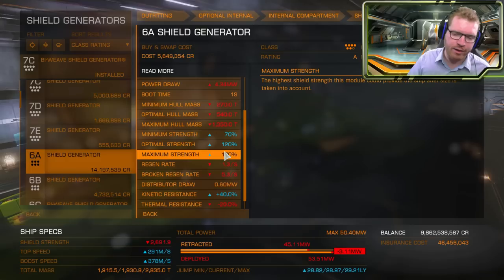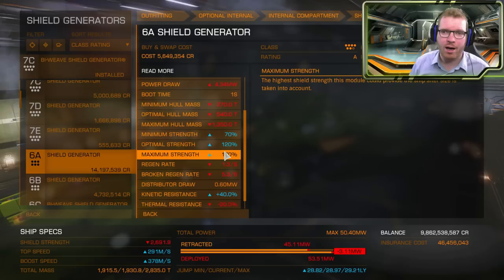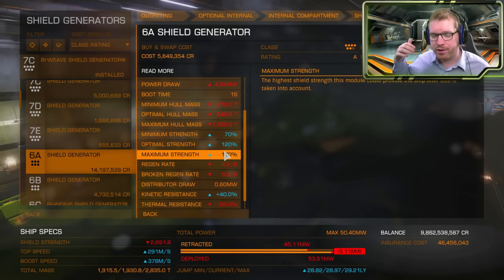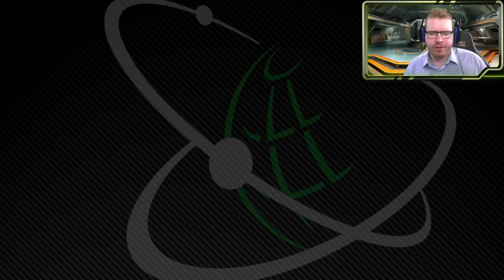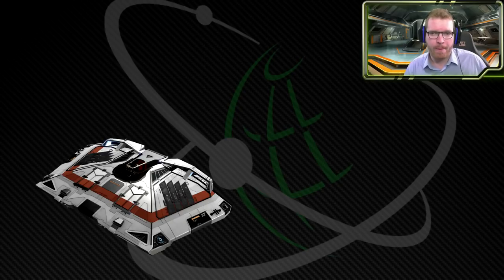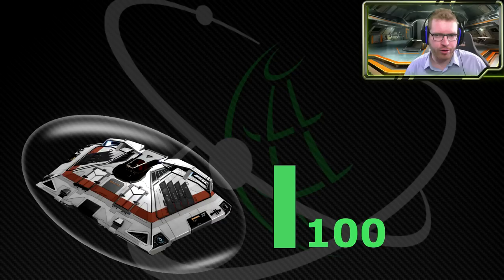If you have engineering on your shield generator, that will alter these values and give you another modified base shield. Let's do an example of how hit points are calculated and how shield boosters stack. Let's imagine a ship with a shield generator where the modified base shield is 100 hit points — 100 is easy to calculate with. If we add a single 0A shield booster without any engineering, that gives us a 20% increase in hit points. So we take the base, add 20%, and come up with 120 hit points.